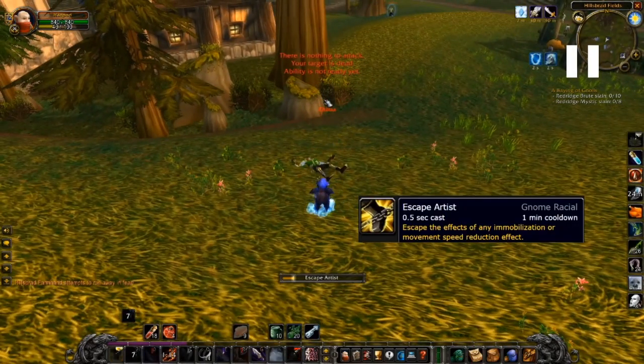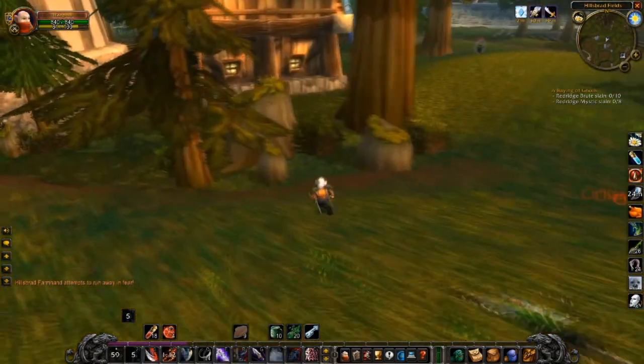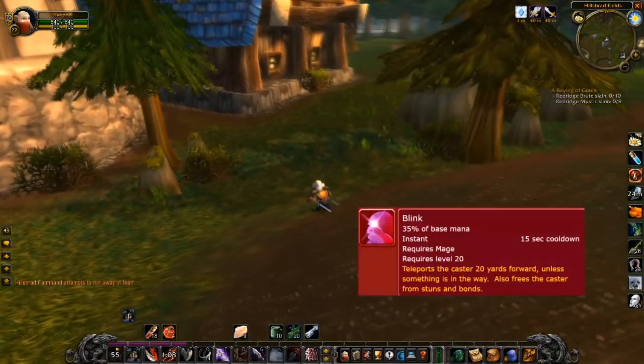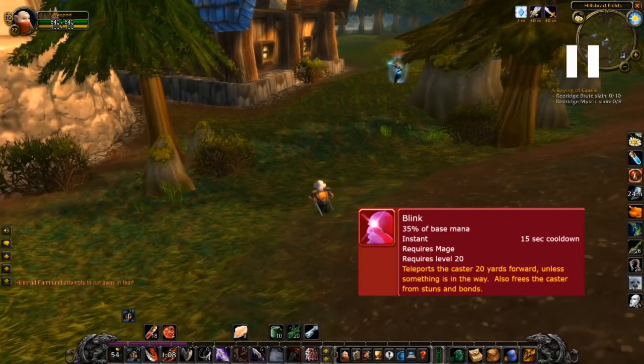The first mage is already at low HP, and this is where I make my first mistake. I'm a gnome so I have Escape Artist, which can free me from any immobilizing effect. I'm frozen here so I think I should use Escape Artist, but it's kind of wasted because I only have two seconds left and the other mage is so far away. This is my first mistake — it puts Escape Artist on a one-minute cooldown.